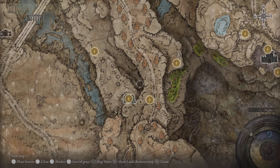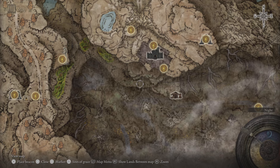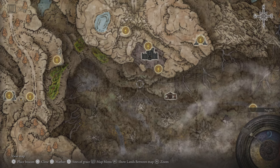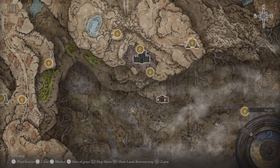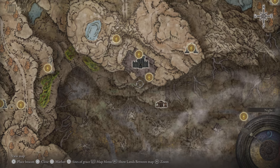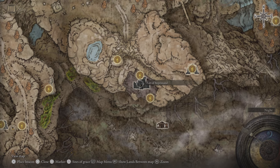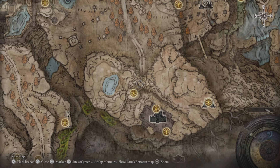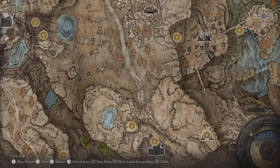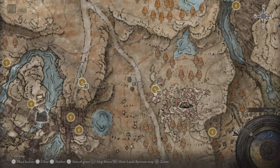Come through the poison pits and unseal the jump spring with the shackle. If you don't have Margit's Shackle, go around to the spot with a pile of rocks, smash it to unseal it, then continue to the next one — it'll take you all the way behind the Fort of Reprimand. Come out to the Fort of Reprimand, touch the Site of Grace, then reach Moorth Ruins and that's where I said you'll find the Mesmer Amber.